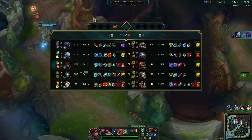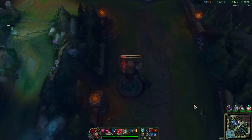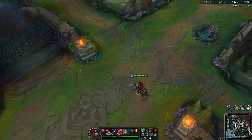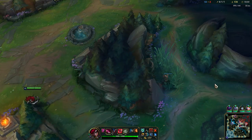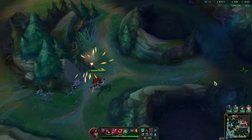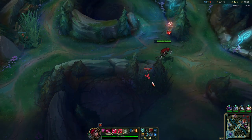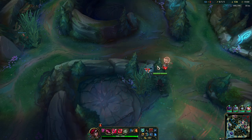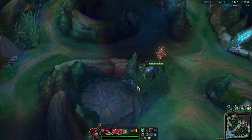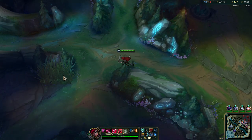Dragon is spawning in 48 seconds. The bot lane tower is almost gone. When I am ahead what I like to do is pop this oracle lens and try to clear out as much vision as possible, so hopefully one of the carries ends up face-checking and then I can get a couple kills from that. Let's get a control ward bot — I really want this tower.